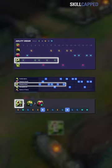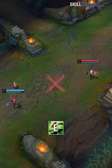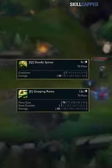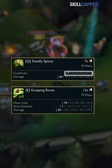Here's the first problem. Everyone recommends you max E on Zyra, one of the most telegraphed and slowest traveling spells in the game. This is trash to max first. High elo Zyras know to max Q, not E, giving you spammable poke that is more reliable to land. Maxing her Q also lowers its cooldown, unlike E, giving her much higher DPS potential.